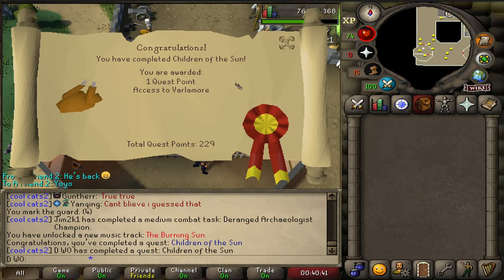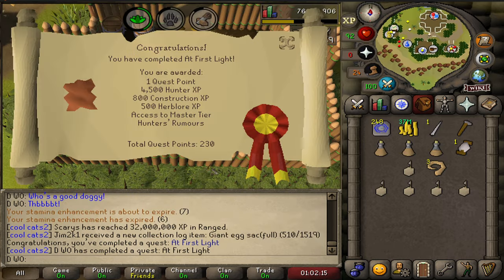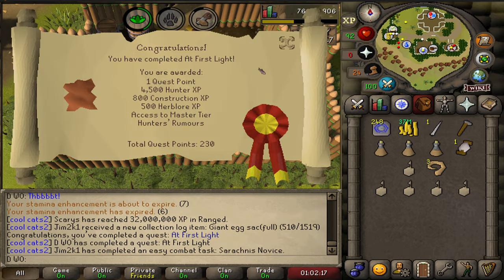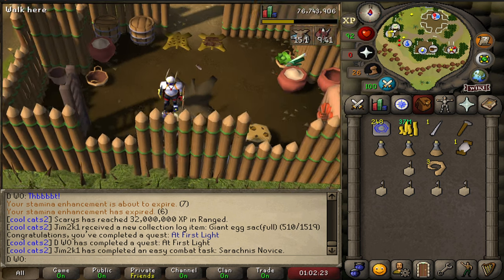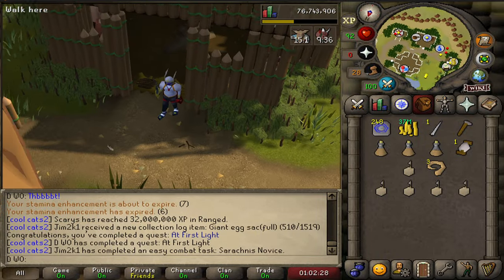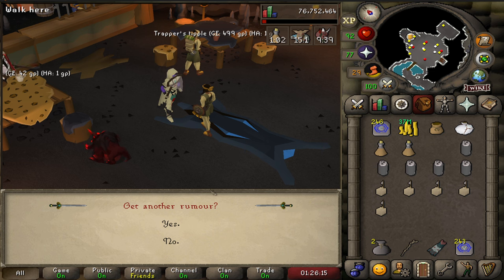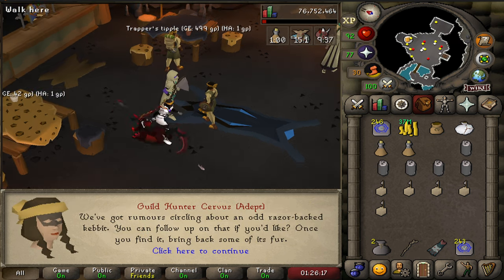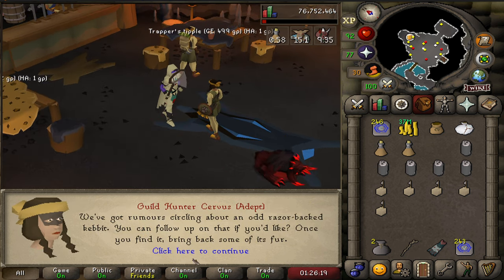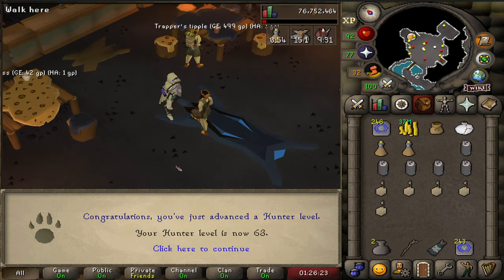Apparently that's all we need to access the new island — there's another new quest complete. It says access to master tier hunter rumors. Kind of annoying doing a quest without wiki coverage since it's not in the quest helper yet. So that's like our second rumor. That's two rumors done and our first hunter level of 63.